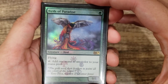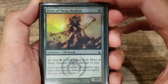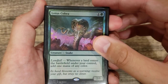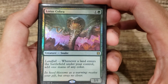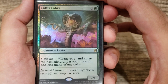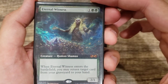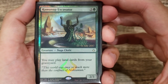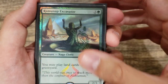Birds of Paradise to ramp into Yarok — you want to get him out as fast as possible. We're also playing Elves of Deep Shadow as a ghetto Birds of Paradise. Lotus Cobra is great since landfall double-triggers: if you play a fetch land you get four mana total — one off the fetch, one off the land it retrieves, then doubled for four. Courser of Kruphix, Eternal Witness — nothing like getting a double E-Witness. Ramunap Excavator is basically a Crucible of Worlds, letting you play lands out of your graveyard to keep triggering landfall.